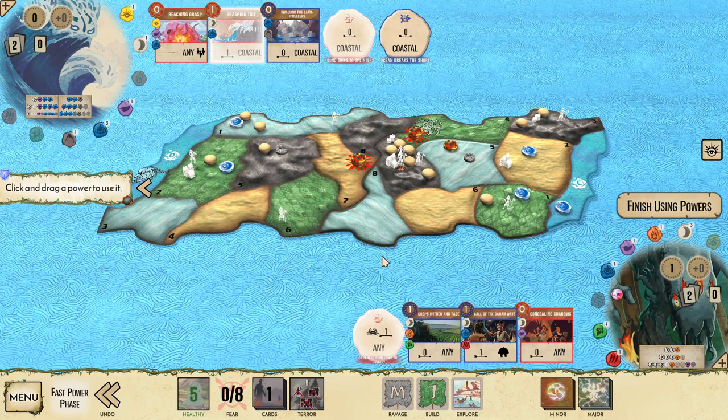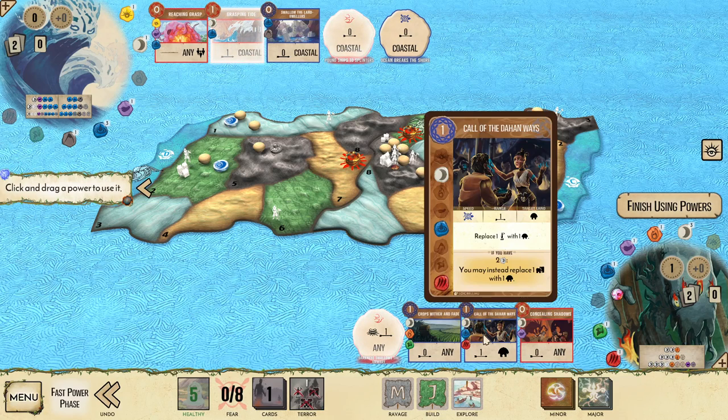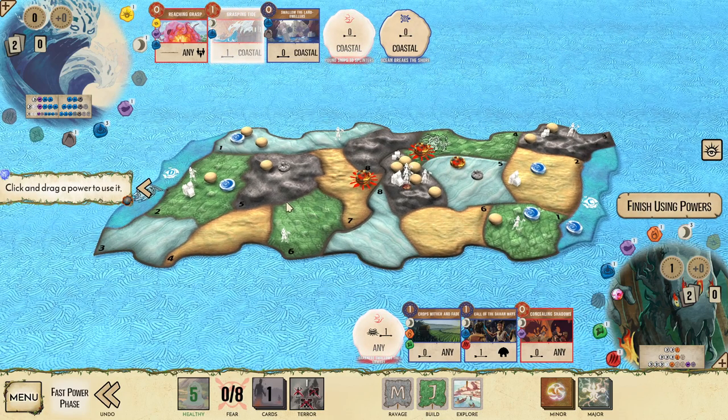Playing from the bottom track again as usual with Shadows, which lets us play three cards. With Reach and Grasp on Shadows, we get to use Concealing Shadows for free, and we'll use Crops Wither and Fade later in the turn at a distance as well. Darkness Swallows the Unwary is going to be most useful for stopping a jungle build somewhere.